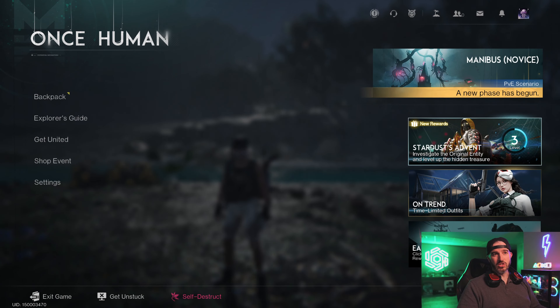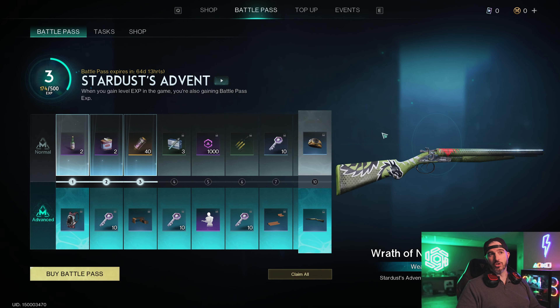If you hit Escape and go to your main menu, we have the Stardust Advent banner — click that and it brings us to the battle pass. Right out the gate we have two tiers: a normal tier and an advanced tier. The normal tier is free for everyone; you don't have to buy anything. These are all rewards you get for free as you rank up. The advanced tab is what I really want to go over — there are some killer rewards in there.